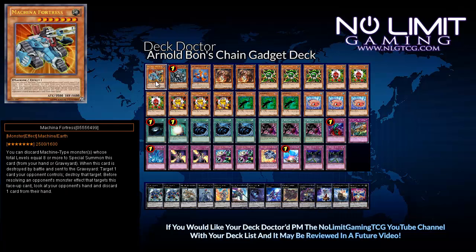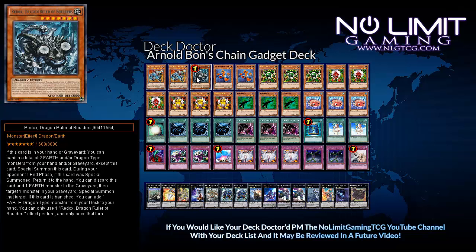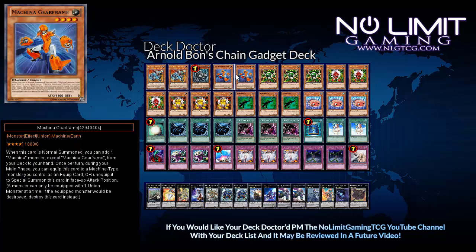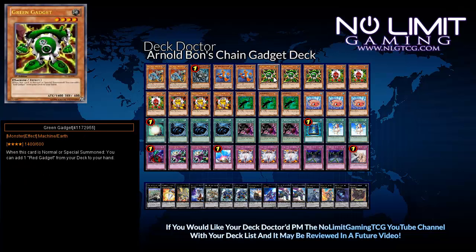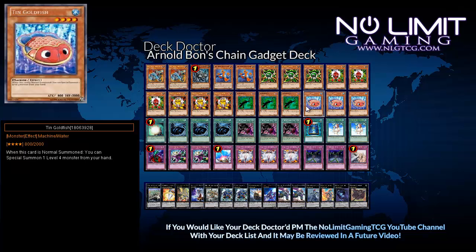So that was the initial build — let's just go into the fixed build and we'll explain changes once we've covered it. Starting off with the monsters we have two Machina Fortress, one Redox Dragon Ruler of Boulders, two Machina Gearframe, three Green Gadget, three Red Gadget, three Yellow Gadget, three Kage Takage, and three Tin Goldfish.